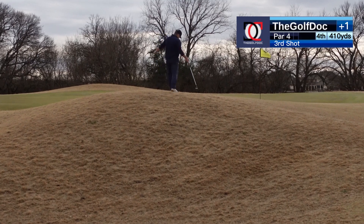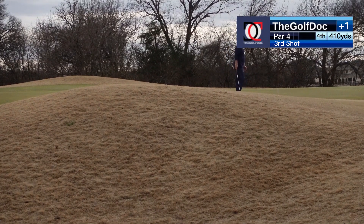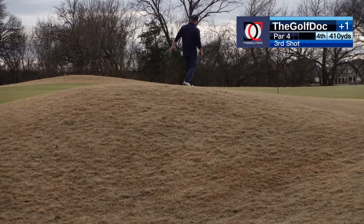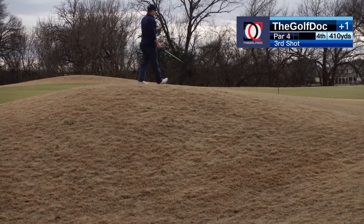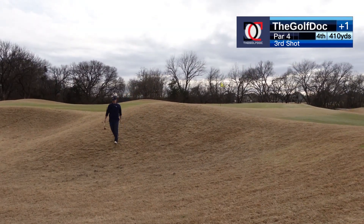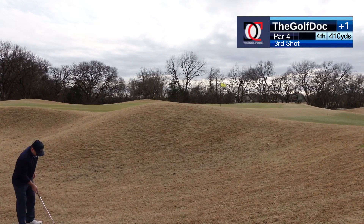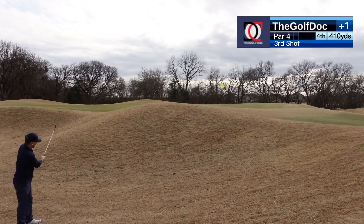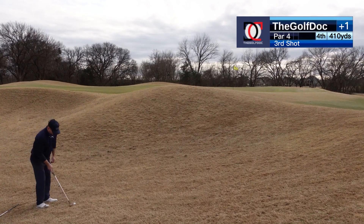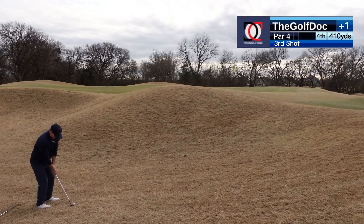Got quite a bit of room here between the rough — this is all fringe up until about right here. We got about five yards of green. Wind's off my left. I'm going to land this a little short and let it release onto the green. Looks like it might break a little to the right so I'm going to aim just a little left of the flagstick. Sitting fine again, a little above my feet — going to choke down on my club just a hair so I don't chunk it. Ball's a little bit back in my stance, stance is open to the target.